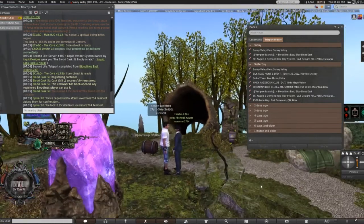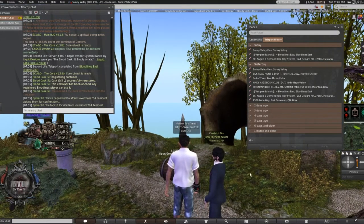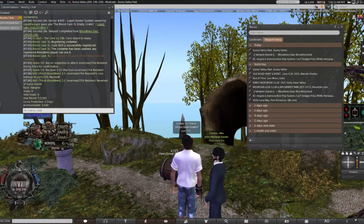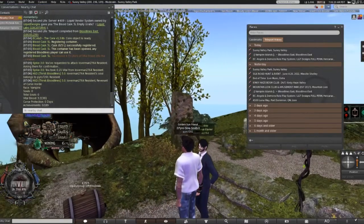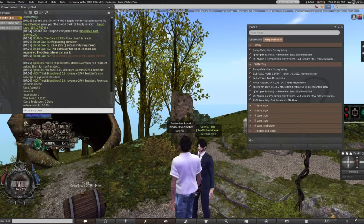I had my AO on by accident. Now we're going to check their blood again. You will see a message: 'Your humanity has reached zero and you have achieved the status of revenant. You are now one of the cursed undead.'